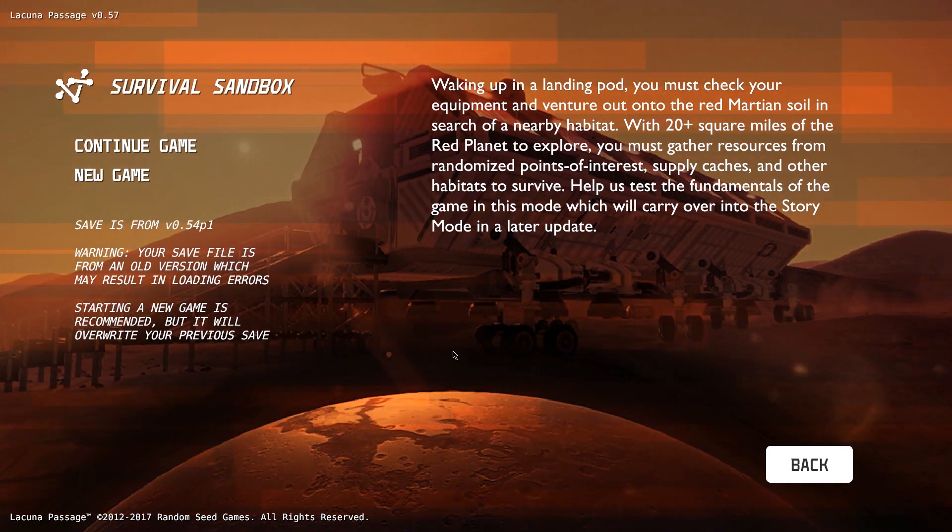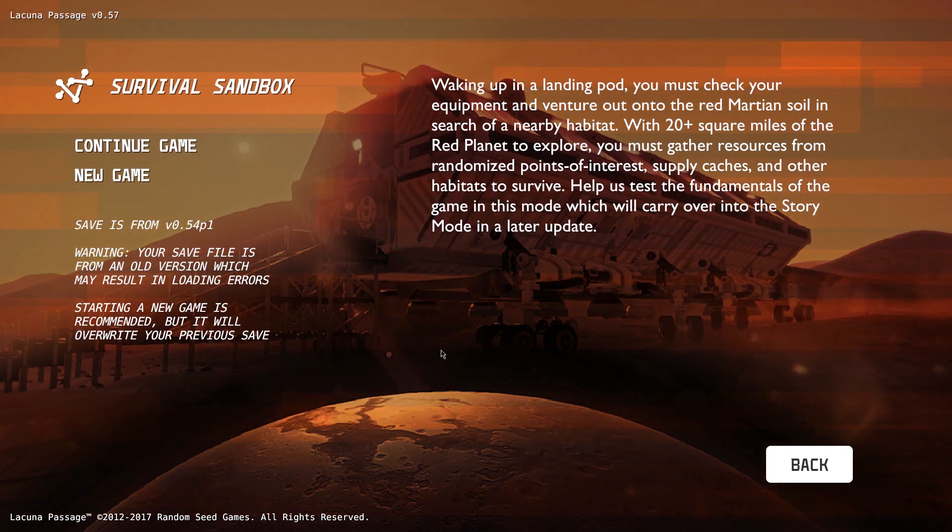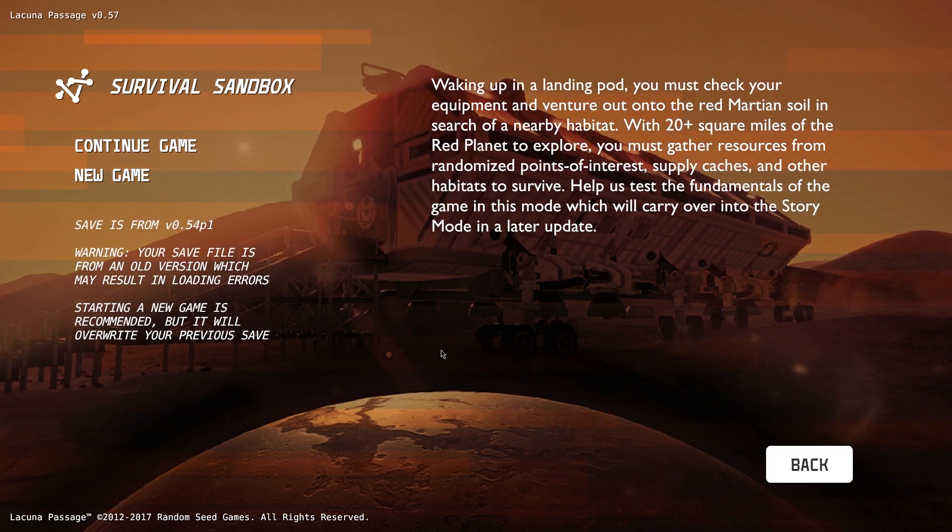One of the interesting things about Lacuna Passage is the play area itself. While the small details on the surface are left to the interpretation of the artists working on the game, the actual play area is taken from topography scans of the surface of Mars itself — a replication from an actual area on Mars. Unfortunately I don't remember the name of it off the top of my head, but I'll try and edit it into this video if I can.